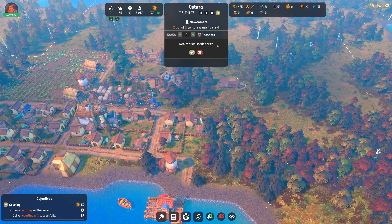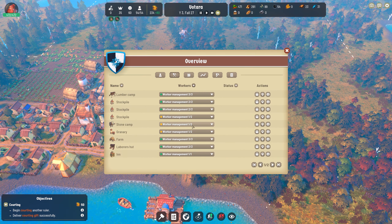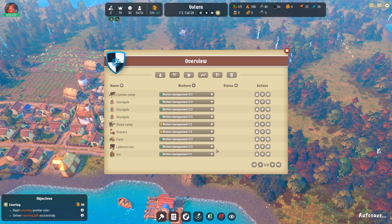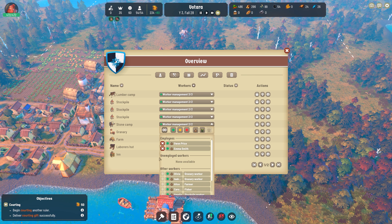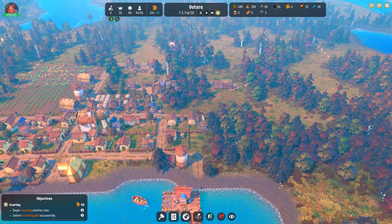Dismiss visitors - yes, I really want to dismiss visitors. We have three unemployed, so let's get those friends to work here. And there we go - that is everything except our messengers guild, fully staffed.